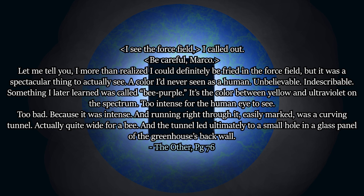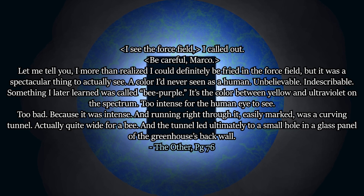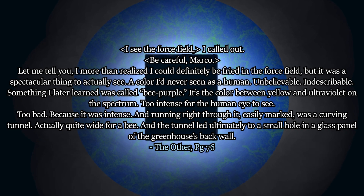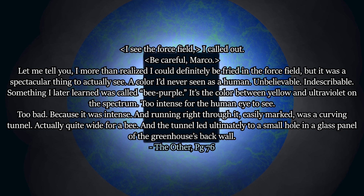I see the force field, I called out. Be careful, Marco. I more than realized I could definitely be fried in the force field. But it was a spectacular thing to actually see — a colour I'd never seen as a human. Indescribable. Something I later learned was called bee purple. It's the colour between yellow and ultraviolet on the spectrum — too intense for the human eye to see. And running right through it, easily marked, was a curving tunnel, leading ultimately to a small hole in a glass panel of the greenhouse's back wall.